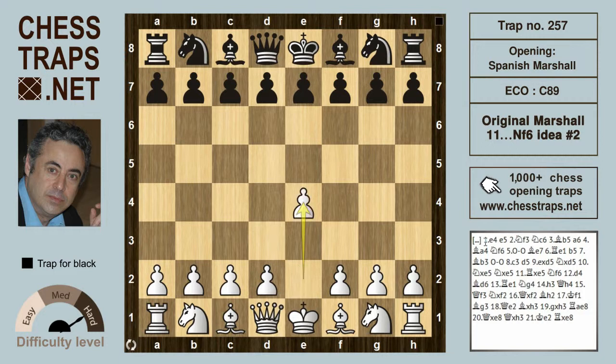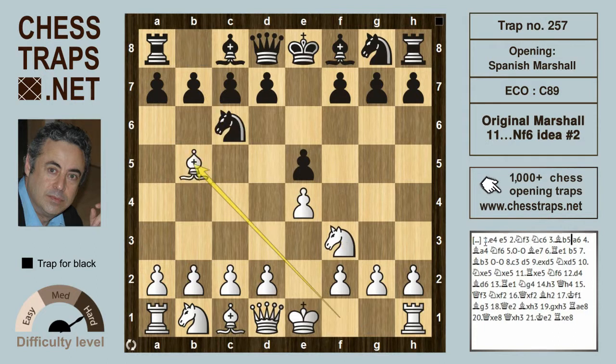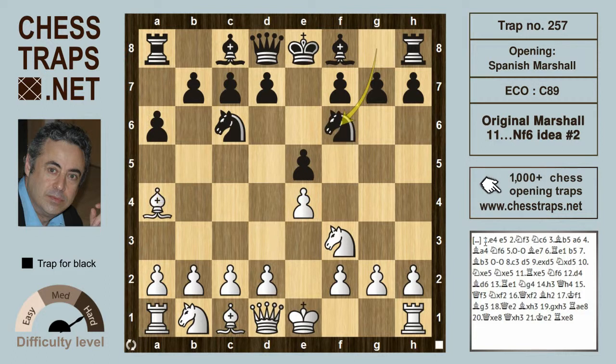This is the original Marshall number two trap. e4 and e5, Knight f3, Knight c6 — the Spanish with Bishop b5. a6, the bishop withdraws to a4, Knight to f6 hitting the e4 pawn. But White simply castles.